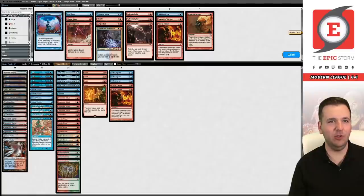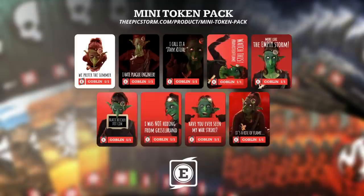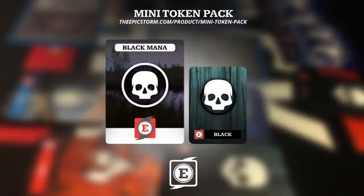I feel like Relay isn't the plan against mill because we're helping them exile more of our deck. Let me tell you about our mini token pack — for $12 you get 54 combo tokens: 20 Storm, 10 Black, 10 Red, 5 Blue, and 3 of the rest. This token pack is designed for The Epic Storm, not Modern Storm. We do provide 54 Goblin tokens on the back — six of each for your copies of Empty the Warrens. We have 24 of this original mini token pack left.